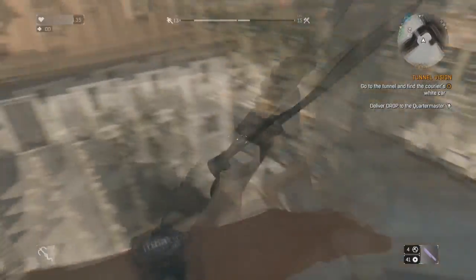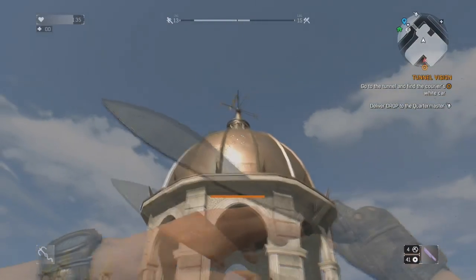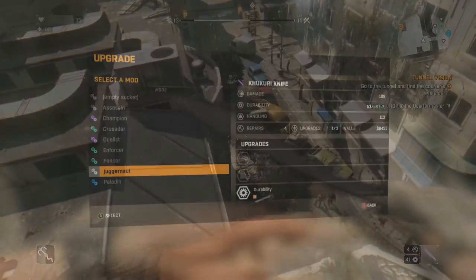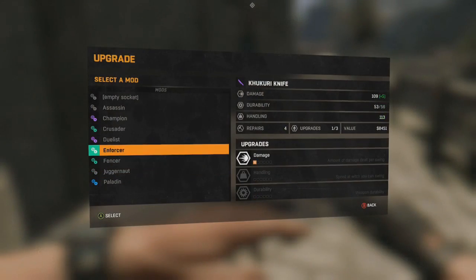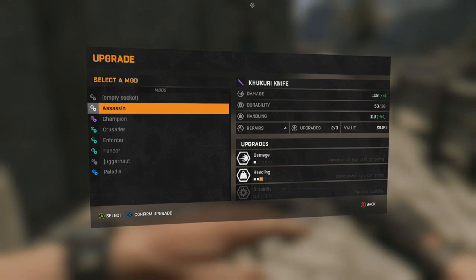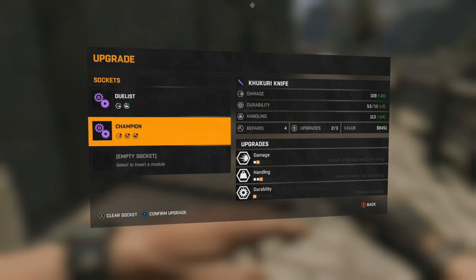Next, you'll want to stack on upgrades. I went with Duelist, Champion, and Paladin, nearly maxing out handling and durability — but feel free to stack more into damage if you wish. I just prefer increased speed for knives.